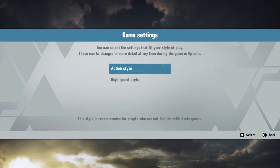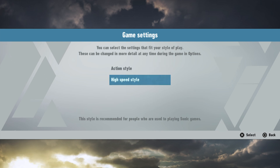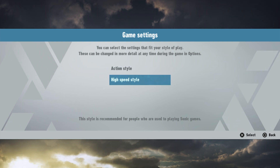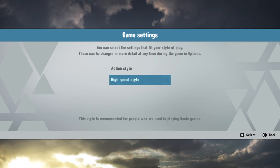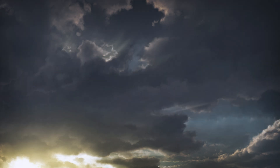Let's see — action style. For people who are not familiar, this style is recommended for people who are used to playing Sonic games. In a way I am used to it, although I am rusty, that's all it is. So I can definitely go with high speed style. And here's the first cutscene stuff playing. Enjoy!